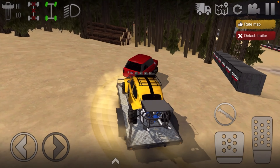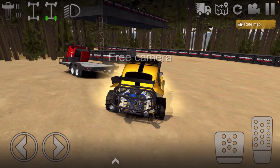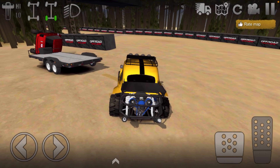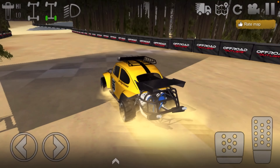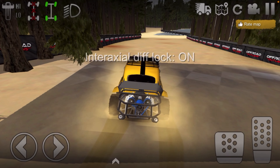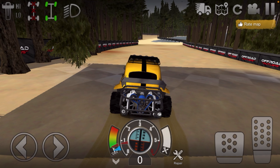We're gonna park here in this little area, detach the trailer, and swap our vehicles. Let's take a look at the paint job — they did really well. Number 55, it's yellow, like Bumblebee! They also fixed the tires and everything and even got tire lettering. As you can see it is stock, so it probably only has around maybe 100 horsepower. But we're gonna try out the track to see how good it is. Let's pull up the speedometer and see how fast this really goes — in 3, 2, 1, go!